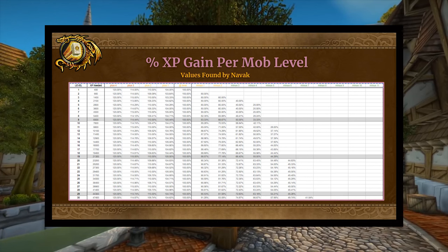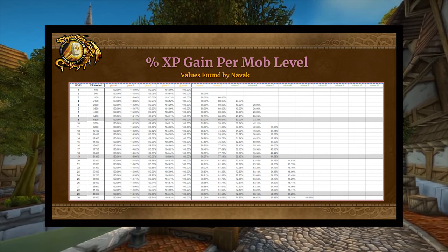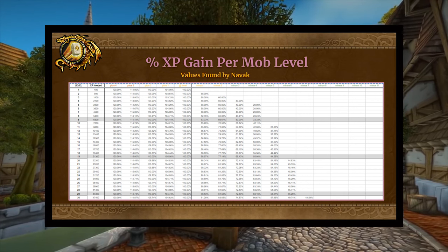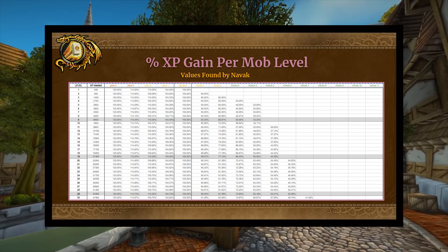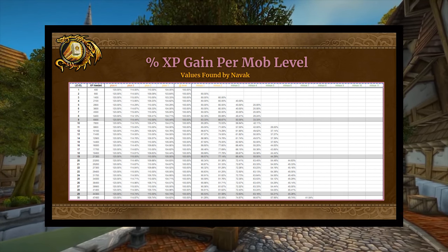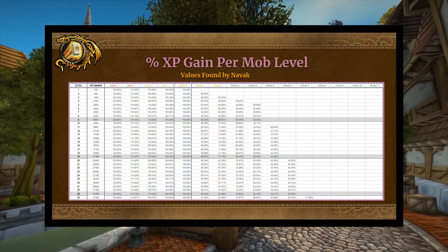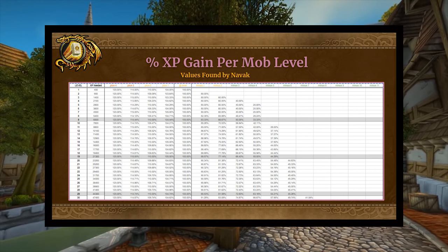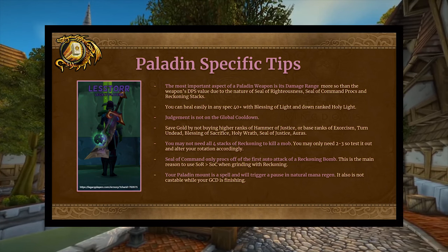Here are the slides about percent XP gain per mob level — early on it's really dramatic. If you're level 7 and killing a mob one level lower, you're losing 20% XP. Two levels lower: losing 40%. Three levels lower: losing 60% XP. If you're level 7 killing a level 4 mob, you're getting only 40% XP. This information is courtesy of a guy named Navak, who hit me up on Discord and was kind enough to share it — it's incredibly useful.